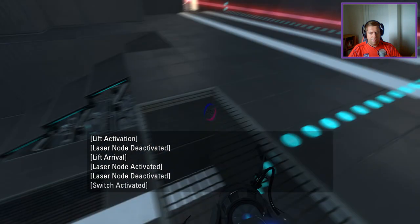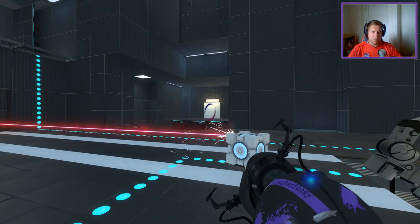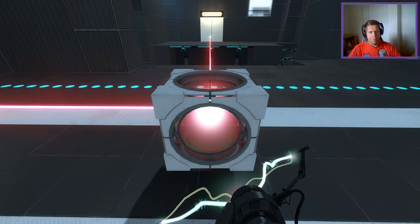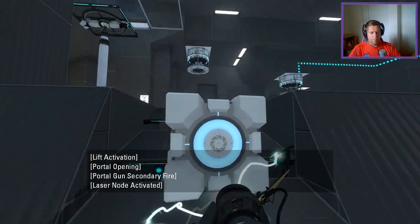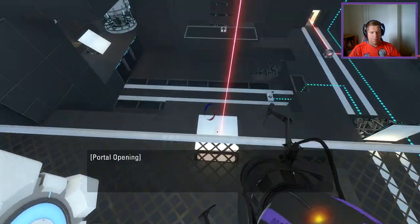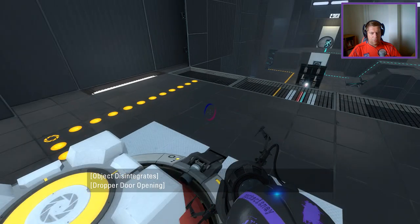Which round does that sit, actually? I think maybe I don't need to do it like this this time. Instead, I believe I may want to do this — which would be why that panel is facing that way. So we can get through to here. From here, we can take our cube over to here, like so. That gives us stairs.